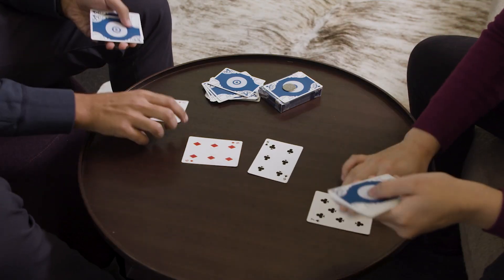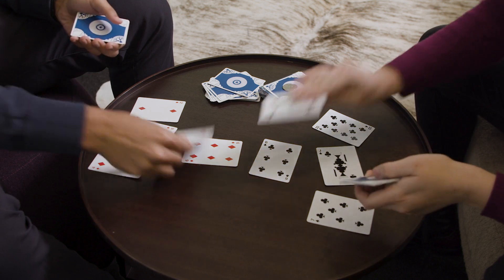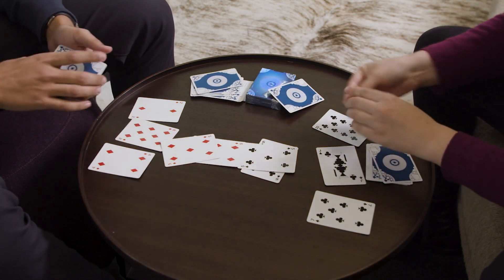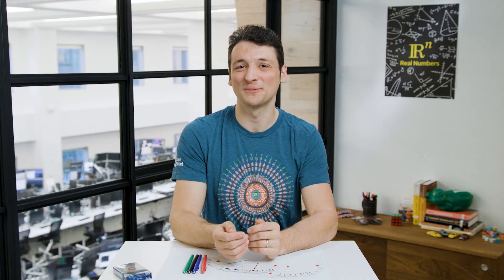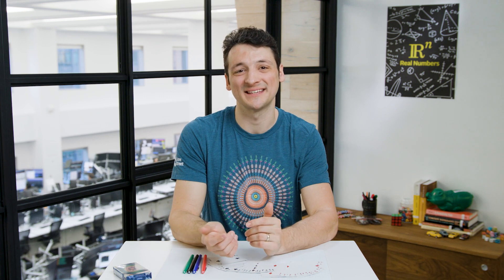For the sake of this game, we'll say that if the second battle is also a tie, the players flip a coin to decide who wins the 10 cards. Card game enthusiasts will notice that these wars are the only way for a player to lose an ace that's in their deck.